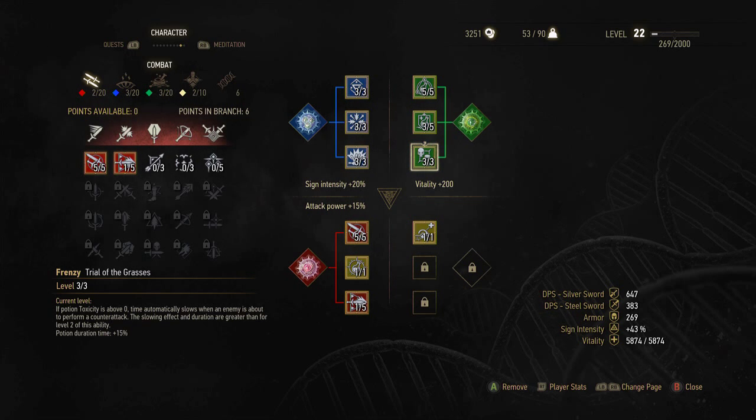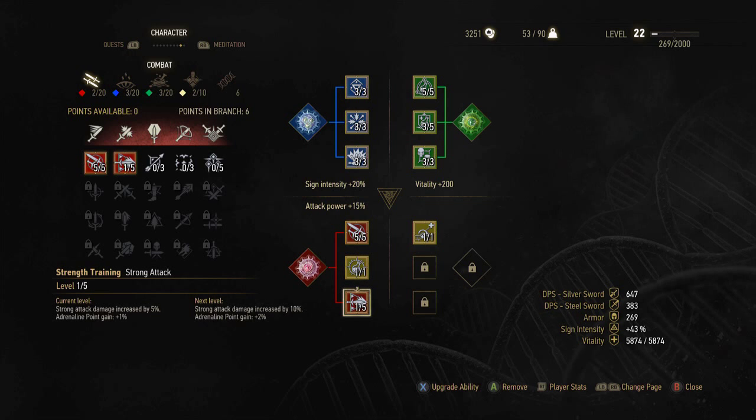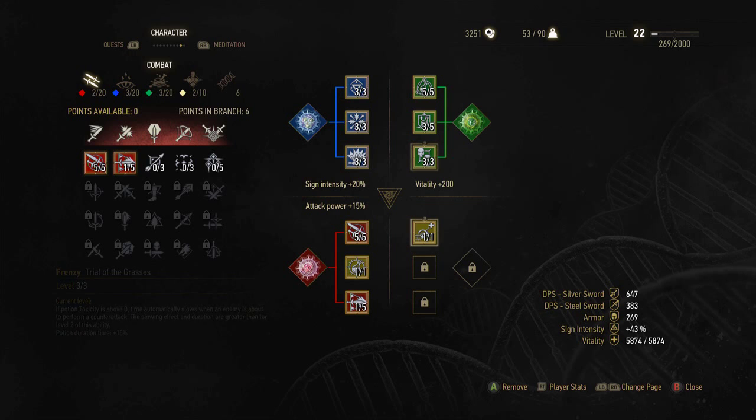I took Survival Instinct which increases your maximum vitality by 500. Fast Attack got that to five, which increases fast attack by 25%. Also got Metabolic Control increasing my maximum toxicity even more. Then I put one into Strong Attack just to have something else equipped so I didn't leave one of these slots empty.